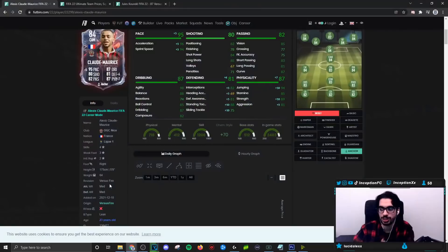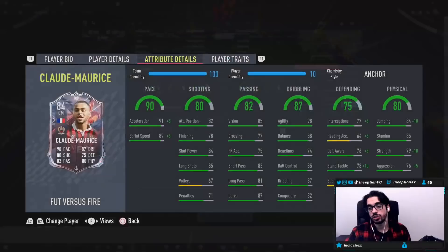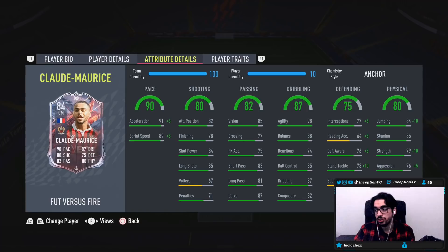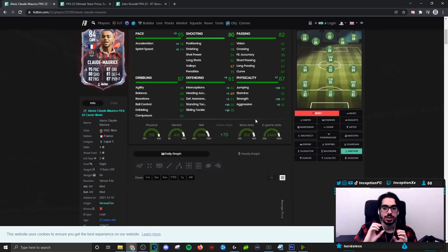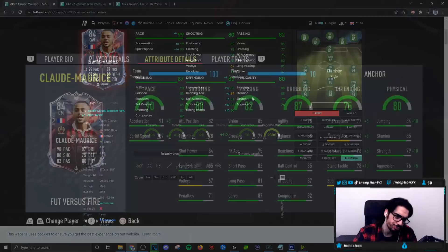For a midfielder, the dribbling is set up nicely. Reactions is low, sure, but he's a midfielder — with a lean body type at 5'9", his dribbling should be pretty good. Base card stats for defending are set up nicely because when you give him either the anchor or shadow chemistry style, you'll be giving him some defensive stats to play that midfield position nicely. The biggest stat some people may want to improve is interceptions. He has 79 for strength, 76 for aggression, and 85 for stamina — a pretty decent cutoff for someone who is medium-medium work rated.